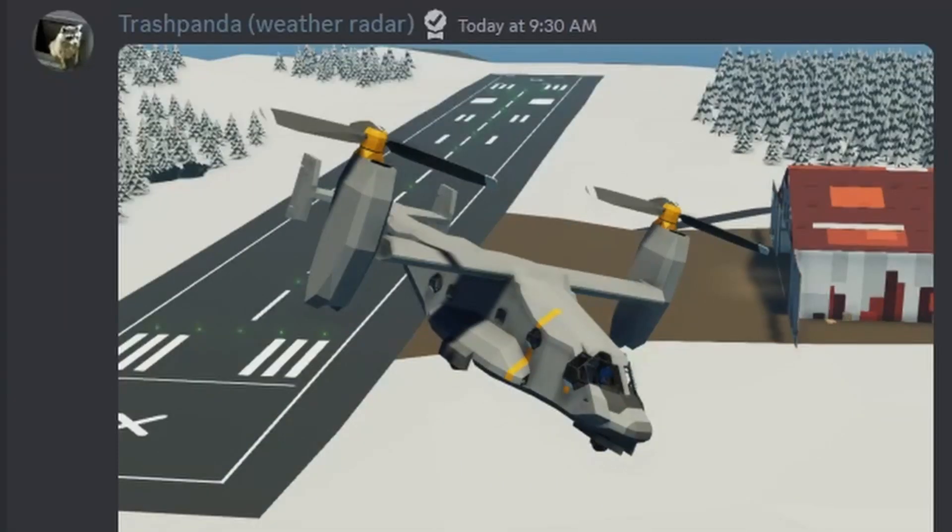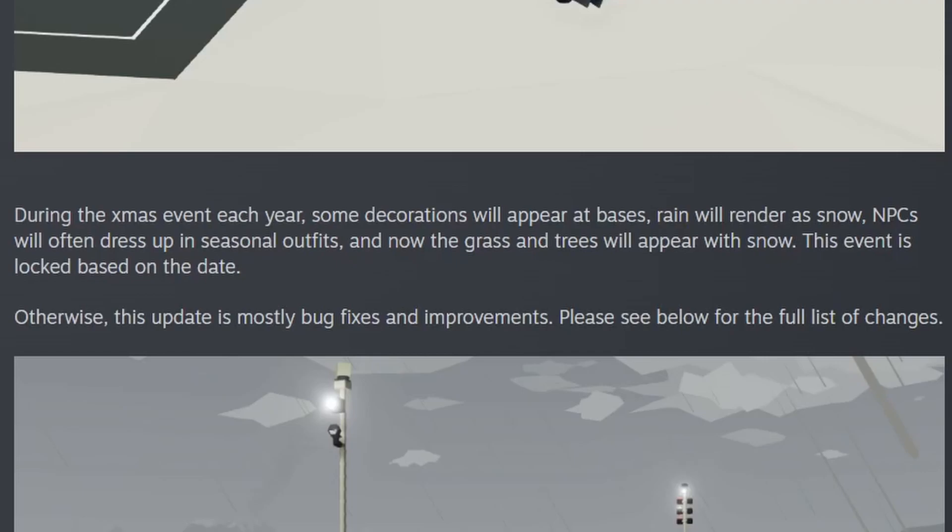The next screenshot is by Trash Panda. During the Christmas event each year, some decorations will appear at bases, rain will render as snow, NPCs will often dress up in seasonal outfits, and now the grass and trees will appear with snow.